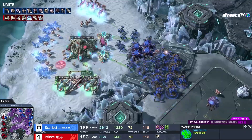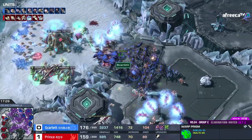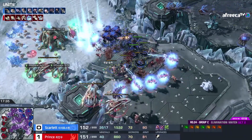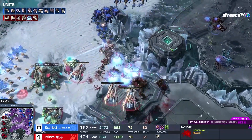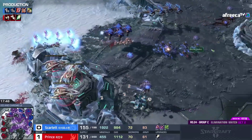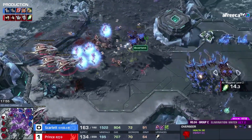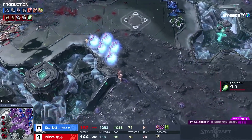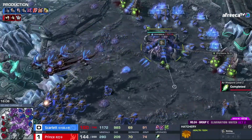Another warp prism coming in here. The zealots just disappear with these lurker shots even with the overcharge. A flank comes in though — this is still a big army from Prince, it's just Scarlet's army is so strong. Oh my god — she's getting driven out here! Those were good from Prince, a very good arc against the lurkers. The flank was really really nice and Prince was basically maxed out as well. Still liking it for Scarlet though to be honest — if Prince had splash damage, if there were psi storm, that would be best.